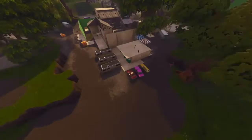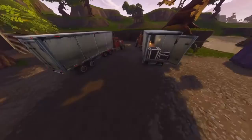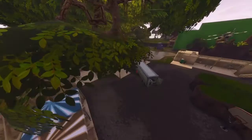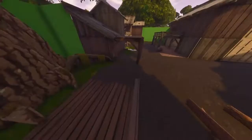Right now I'm going to be showing you guys the locations of chests in Moisty Mire. You're going to need to search seven chests in Moisty Mire. The first location is in the back of this truck right here. The next location is this truck on the other side of the casting area. A chest spawns right here on the brick right behind that tree.